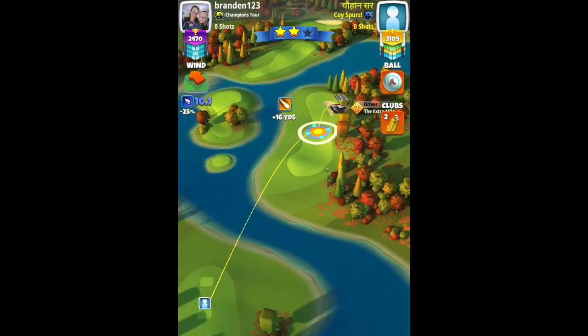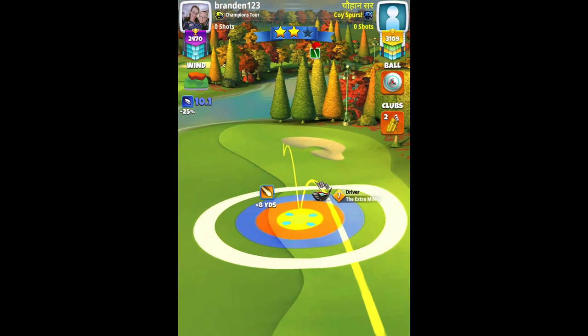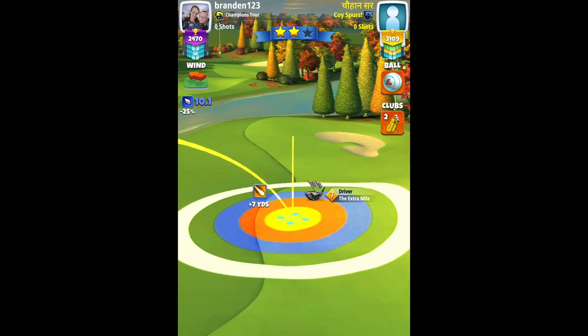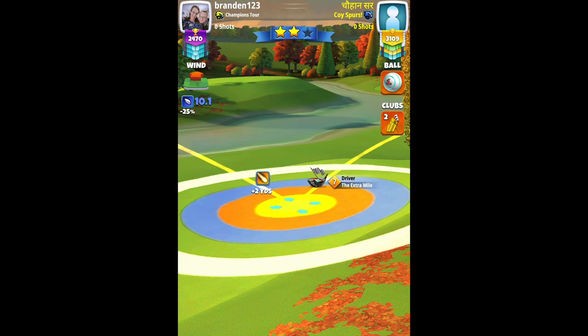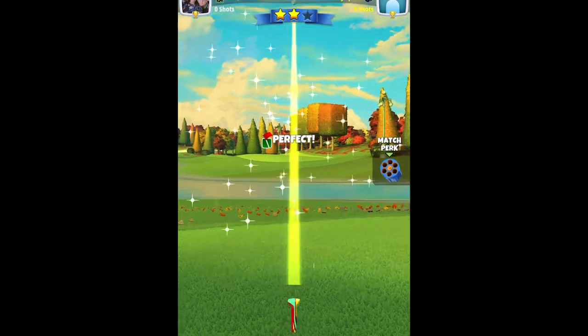Finishing up the front nine with the final hole, hole nine, par five. We have a cross tailwind. A power hook or power slice may be possible, but with a higher level Apocalypse six or seven and a Zerg ball you can take the bounce on the path. We are playing with low level clubs, sticking with Extra Mile level seven at the plus seven yard mark, two left spin, and 0.5 bars of backspin. Max plus zero, no elevation, center the ball and hit perfect. Perfect shot.